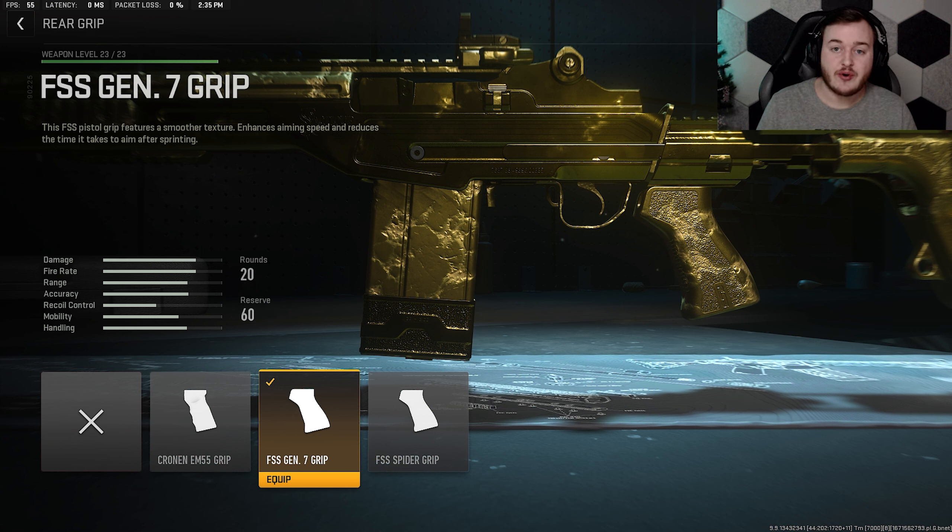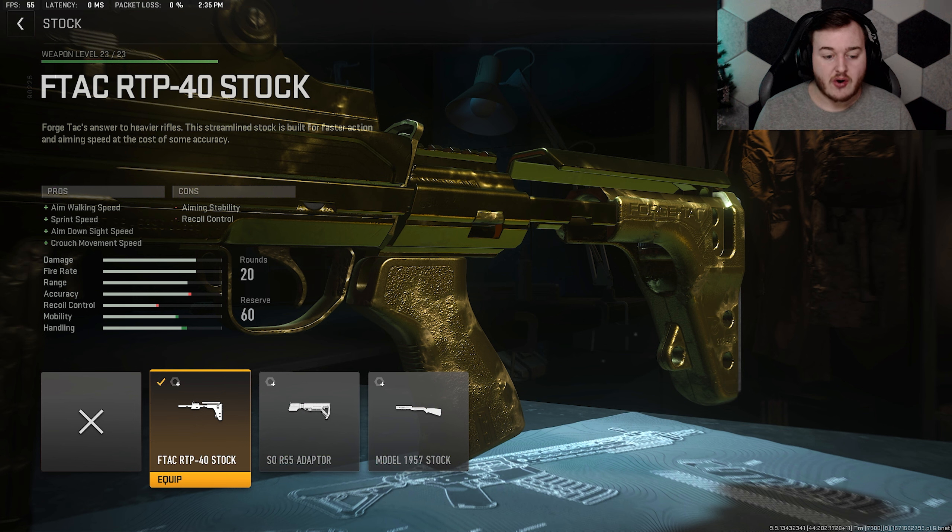For our next attachment we're going to the rear grip and adding on the Gen 7 grip. This is going to help with sprint to fire speed and aim down sight speed, making us more aggressive up close, which you'll see in today's gameplay. It's really nice up close. You can put it in fully automatic or use single shot — whatever you like — but the Gen 7 grip is going to help you be more aggressive.